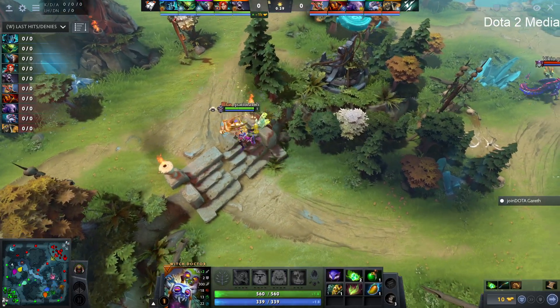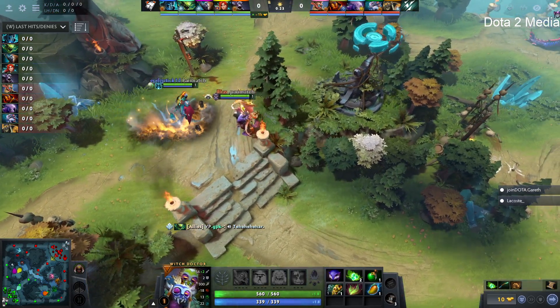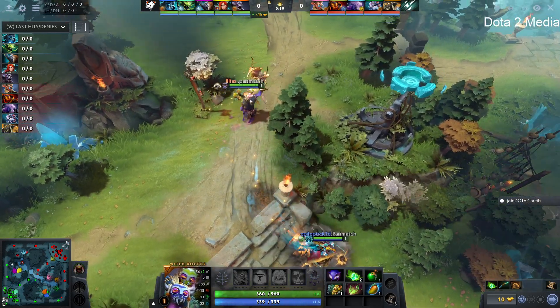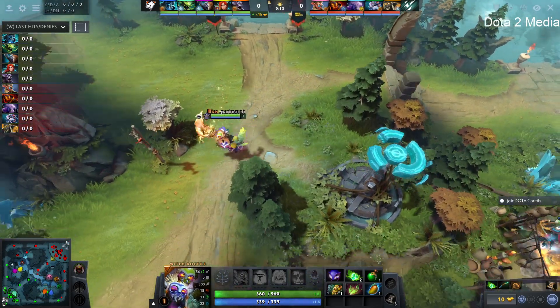Celery's down here as well, just to safeguard some of these bounty runes. Viper against the Ember Spirit mid, as GPK takes on Boom. Shad, on that Faceless Void, gets himself a sentry down to block the large camp early on — trying to stop any of the nonsense up there.